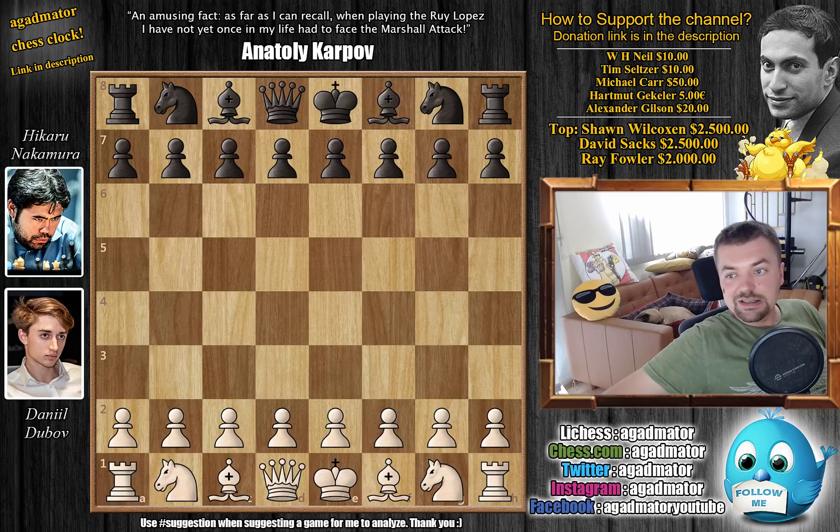Hello everyone, and welcome to another very nice game from the FIDE Grand Prix quarterfinals. It's Donald Dubov vs Hikaru Nakamura, and as you've seen, both of the classical games were drawn. Now they have to go into tiebreaks. This is the second game of the Rapids. First game of the Rapids was drawn, so it will be very interesting to see how this turns out and who will advance to the semifinals of the FIDE Grand Prix 2019.